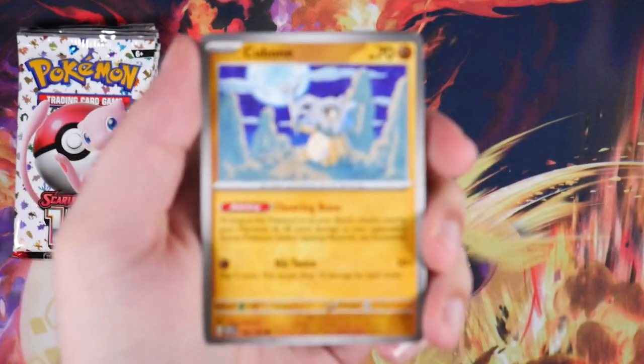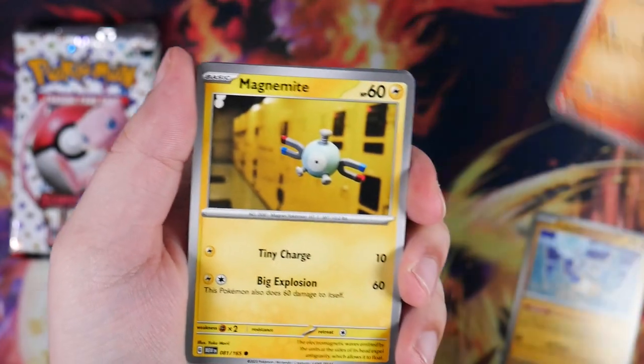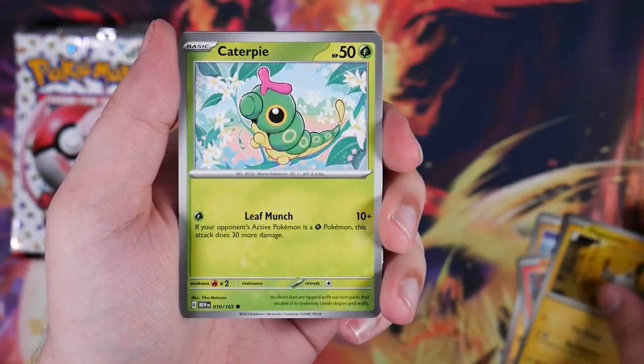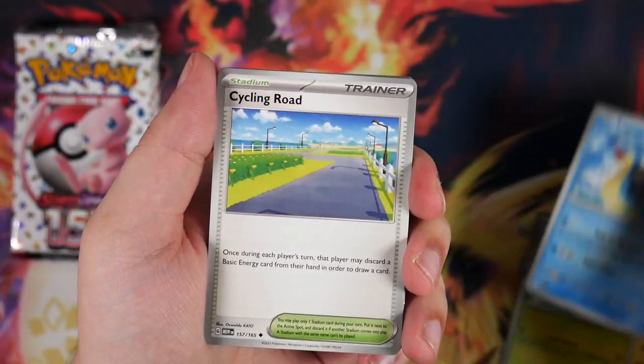As I've said in my ETB video, any SIR you can pull out of here is gonna be amazing, because there is no bad SAR in here — no bad special illustration. They're all bangers.